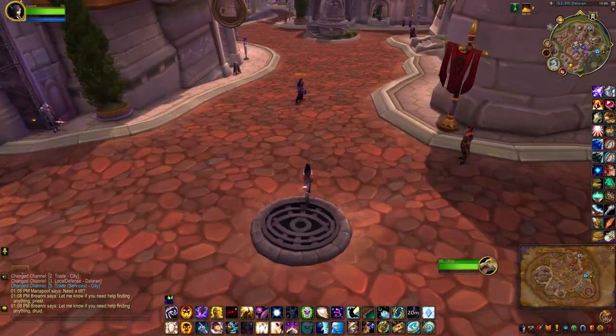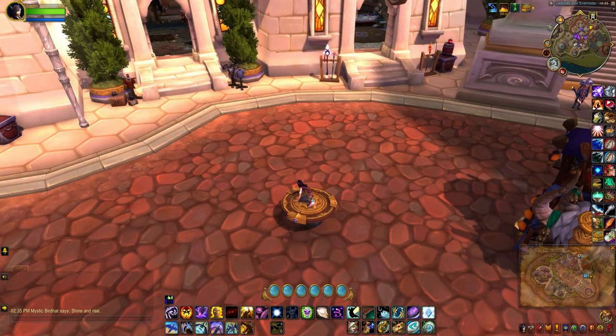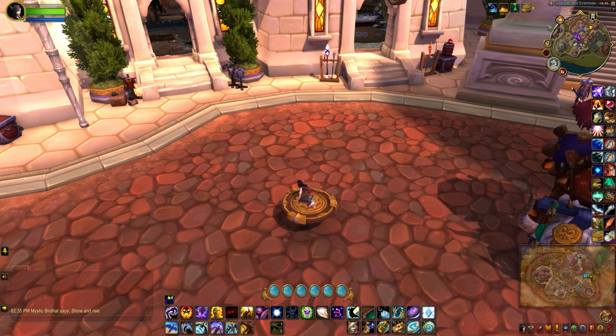You'll have to look for a tiny pebble in the streets of Dalaran. This is extremely small and can spawn in 10 different locations. I'll add a link below so you can see where they all are. This is the location of one that I found on a previous day, just outside the alliance side bank.